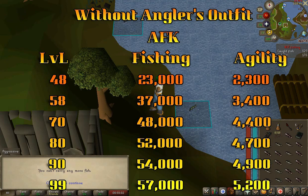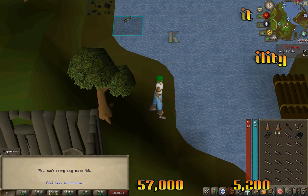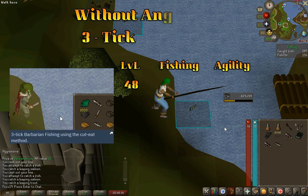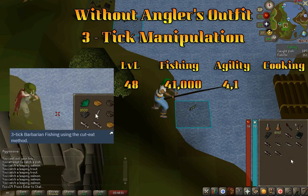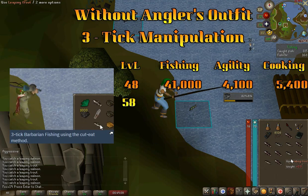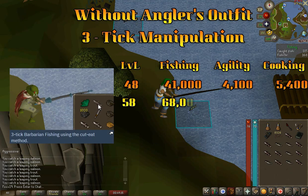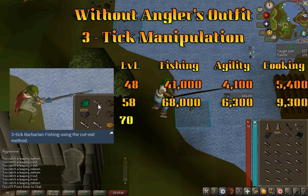At level 99 AFK, you can get 57,000 XP for fishing and 5,200 XP for agility. For the three-tick method, at level 48 you can receive 41,000 XP for fishing, 4,100 XP for agility, and 5,400 XP for cooking. At level 58, you can receive 68,000 XP for fishing, 6,300 XP for agility, and 9,300 XP for cooking.